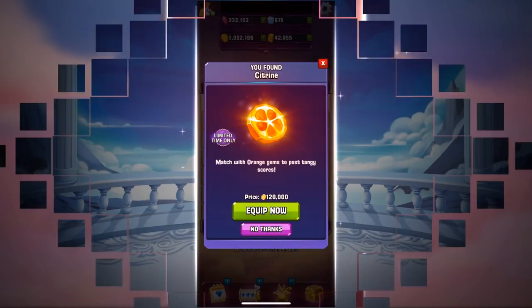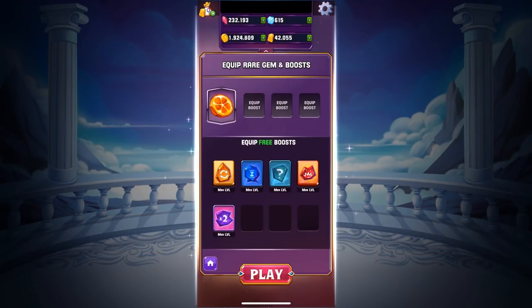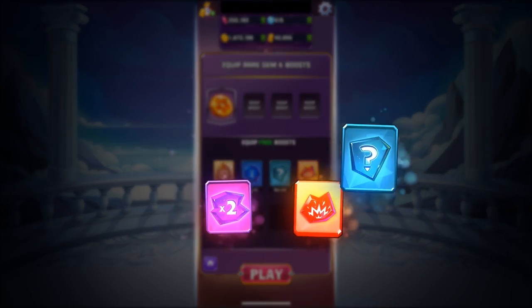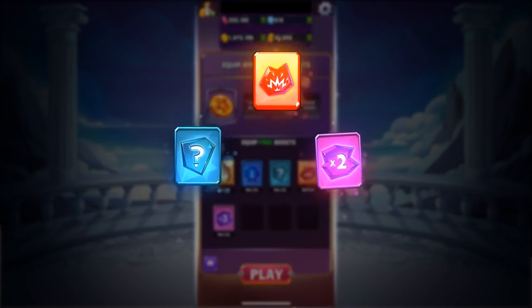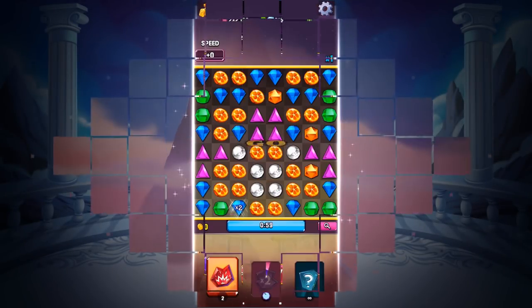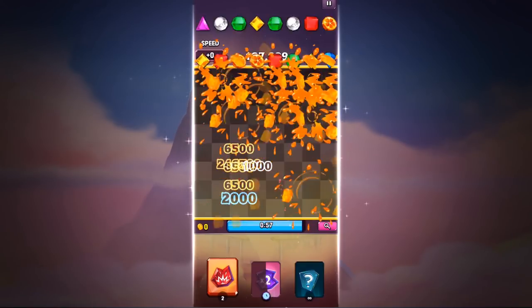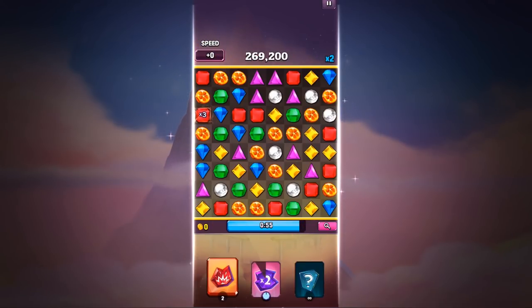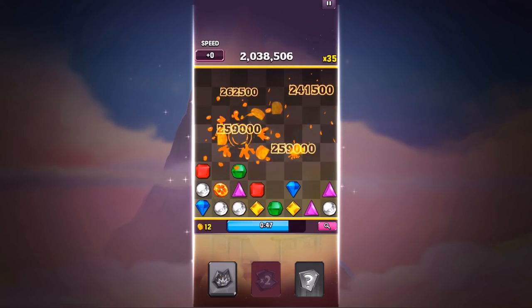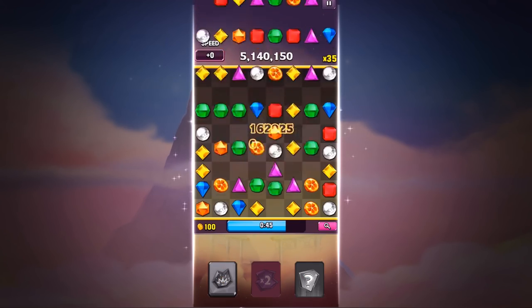With the Bigger Better Boosts Update, you can now create powerful combinations of boosts and rare gems to suit your own playstyle. I really like using Multiplier, Detonator, and Mystery along with a high-powered rare gem like Citrine. Multiplier and Mystery keep adding multipliers and special gems to your board, and then triggering Detonator will cause a huge explosion for a massive jump in scores.